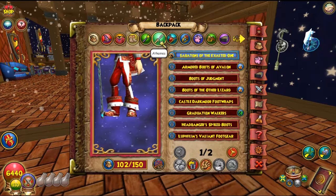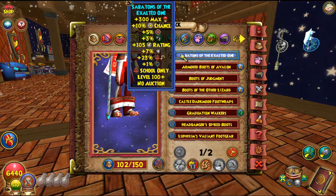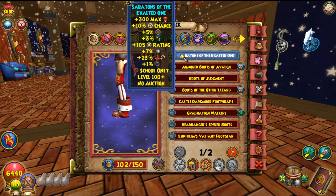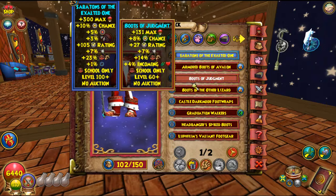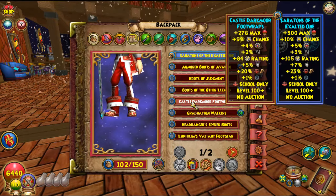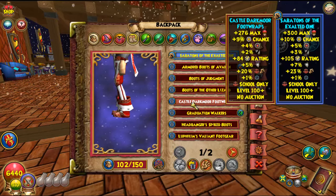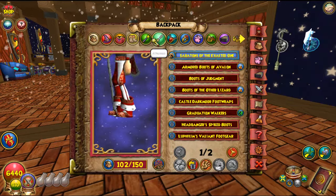The boots are the most important thing — I struggled for about a year getting them. I finally got them yesterday; I even spent 10k crowns opening the chest and my luck wasn't great, but it was finally my day. I was really excited. Compared to what I was using before, these give more health, 1% more power pip chance, 1% more accuracy, 1% more pierce, really high block, and 3% more damage.